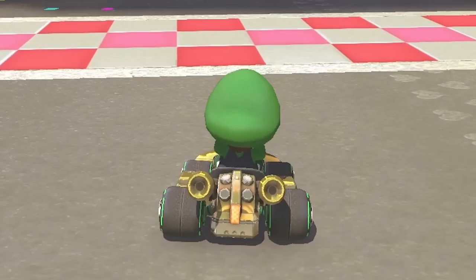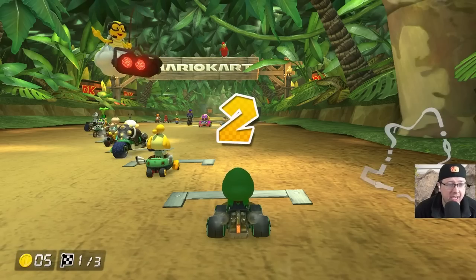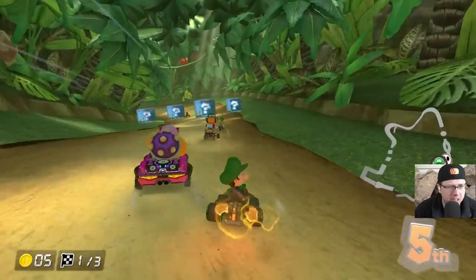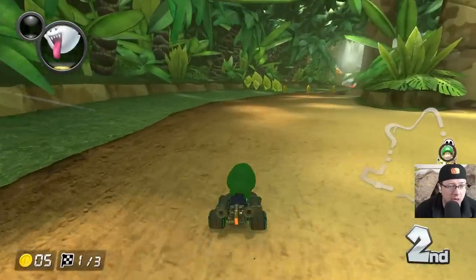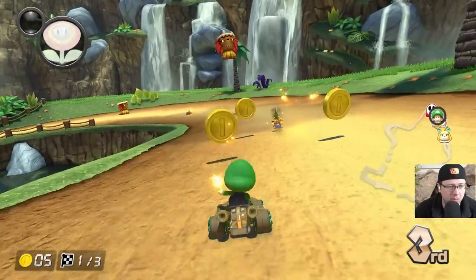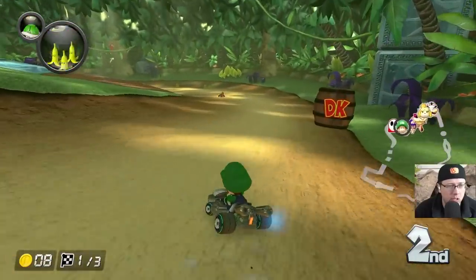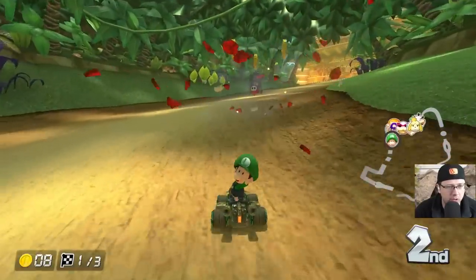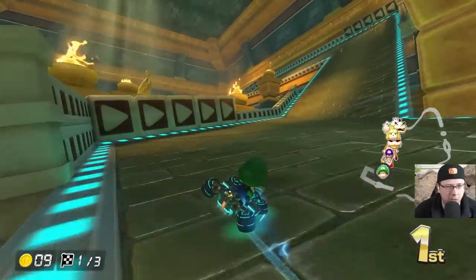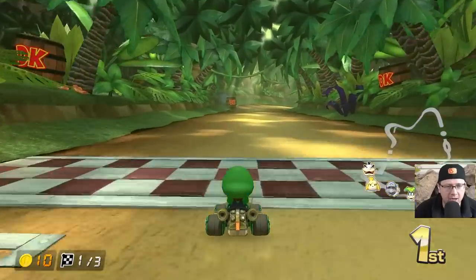We're back in a jungle. DK Jungle's got quite a bit of grass, but not as much as Royal Raceway or even Donut Plains, surprisingly. However, the path is a lot more narrow, so I really need to be careful here. I hate the Fire Flower — I feel like I never hit anybody with this thing. No shortcut. Definitely can't take the shortcut. At this point I think we're safe, unless there's grass in the water at the end. I'm just gonna take the long path, just to be safe. I think we made it.